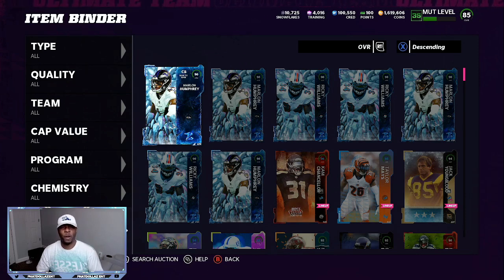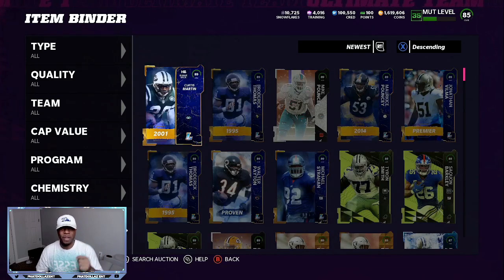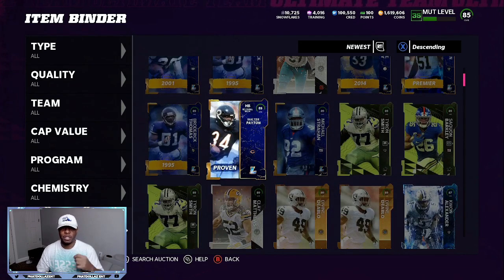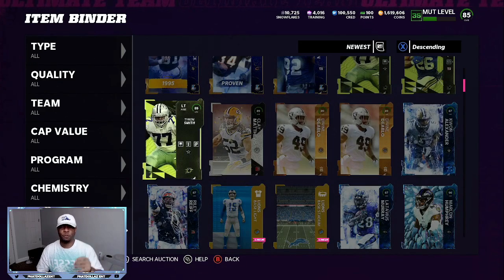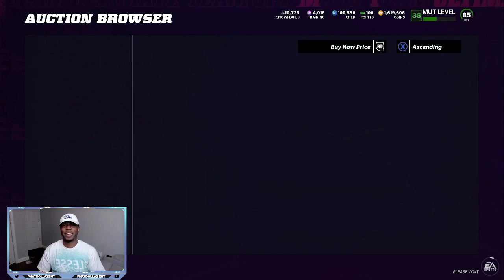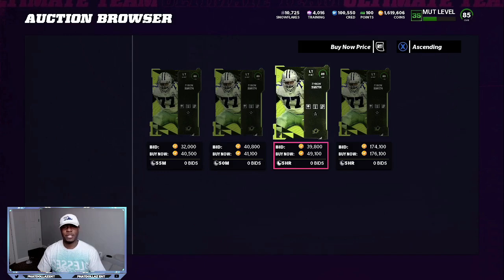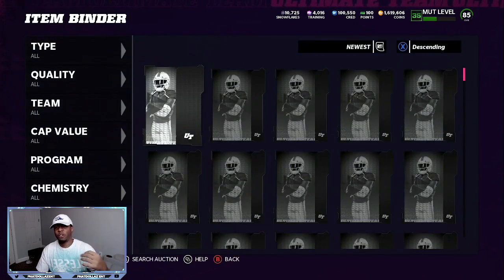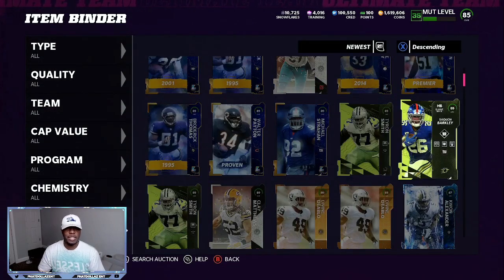Each one of these limiteds — how I've been getting them is by doing this training method. So if I go right here to newest, I try to get at least 10, but last night there were so many good deals that I ended up getting four extra. If I go to this 89 Tyron Smith, you can see everything I got was 34K or lower. Now looking at the market with more people on — 40K right there — and some of them were selling for 46 to 47K.